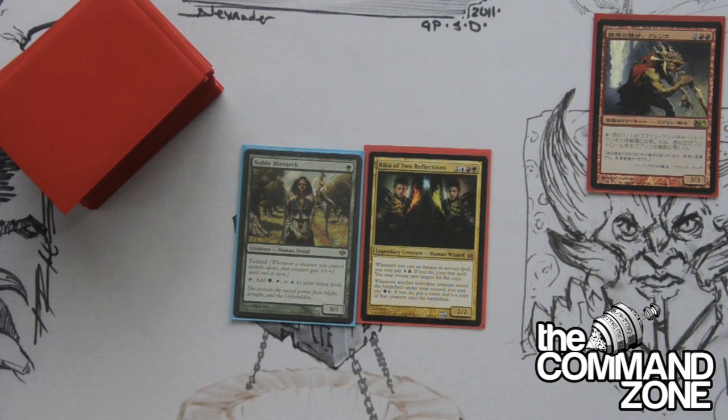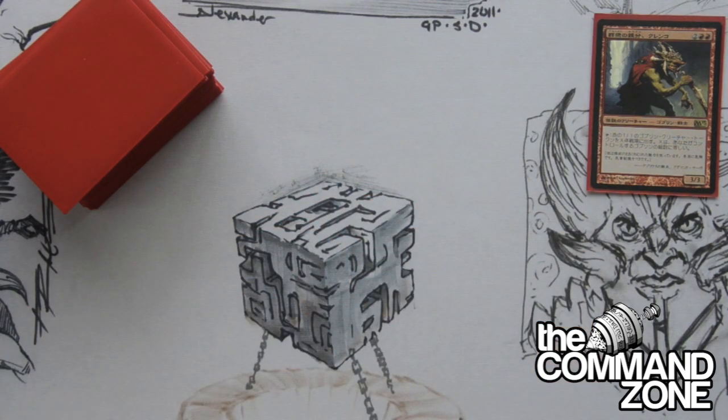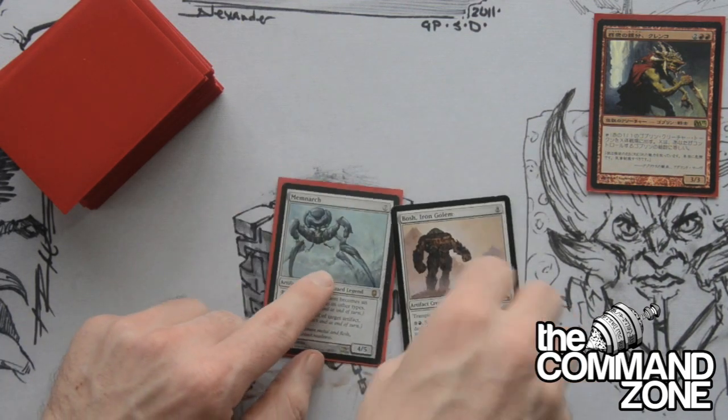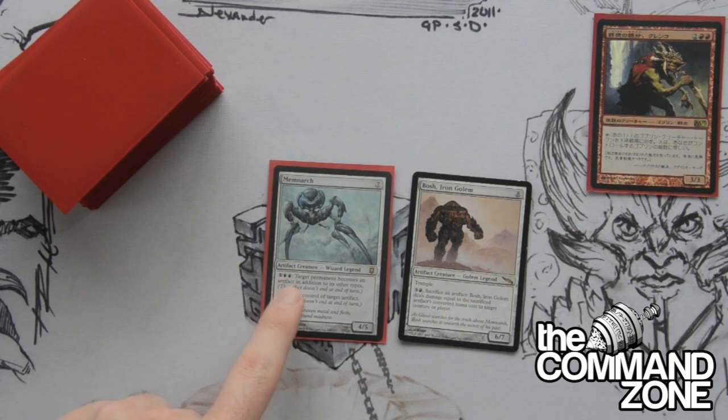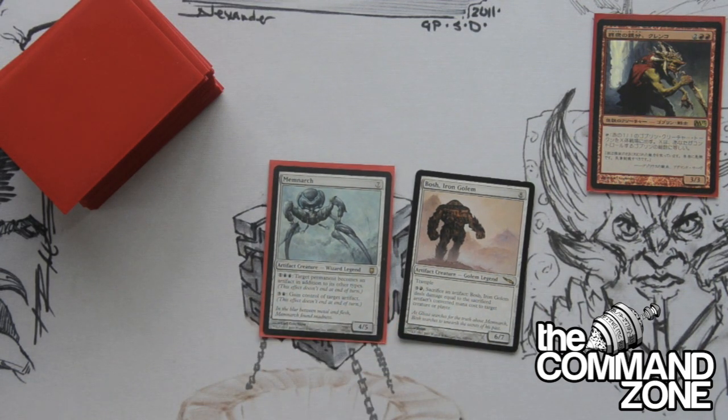This is why Fetchlands can be in any deck — because they say mountain, swamp, forest, plains, and island, and they don't actually have a mana symbol. Also, if you are looking to pick a colorless general like Memnarch or Bosh, Iron Golem, remember that Memnarch has a blue mana symbol in his rules text, and Bosh, Iron Golem has a red mana symbol. So a Memnarch deck will be a mono-blue deck, and a Bosh deck will be a mono-red deck.